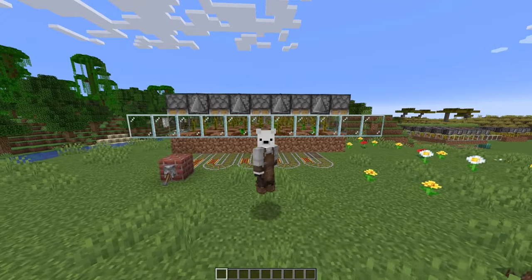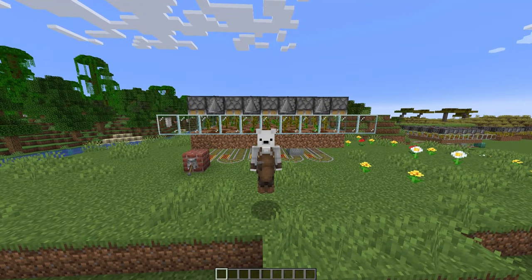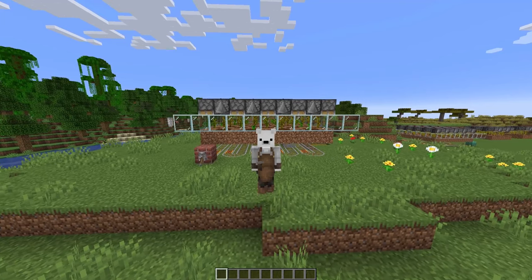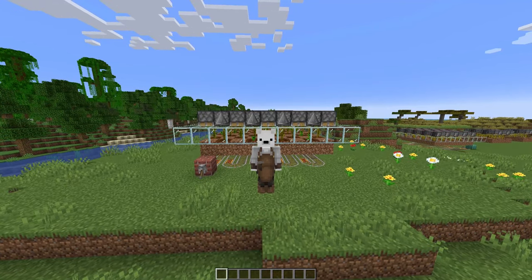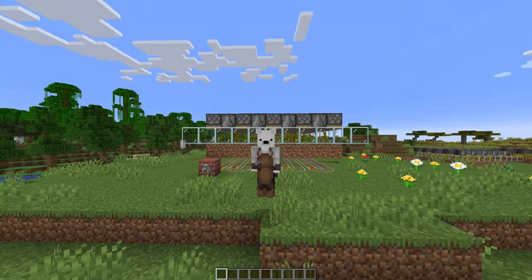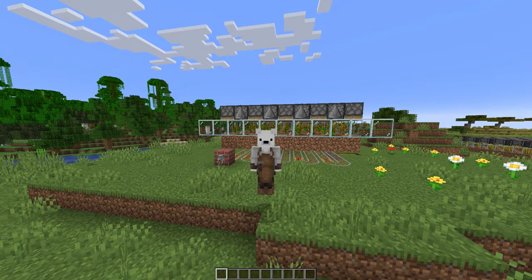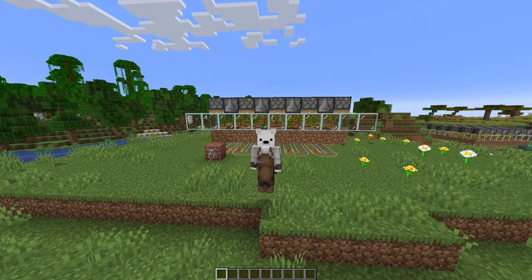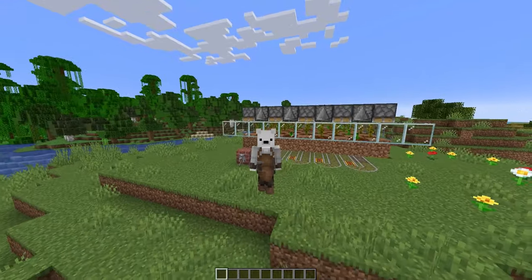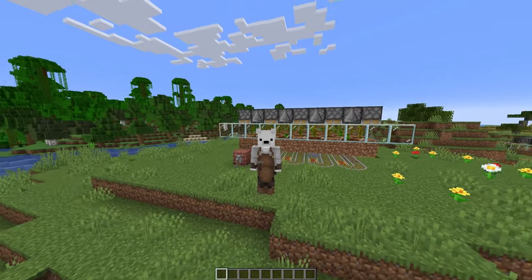This final automatic farm is the melon and pumpkin farm. I love it because it gives you a food source as well as useful materials — melons for potion brewing and pumpkins great for decoration and building. You'll notice all these farms give you something beyond just food: wheat farms give seeds you can compost into bone meal or replant; the cow farm gives leather; the chicken farm gives eggs. That byproduct might be the thing that helps you decide which farm to build, so have a think about what food and what byproduct you want. All tutorials are linked in the description.